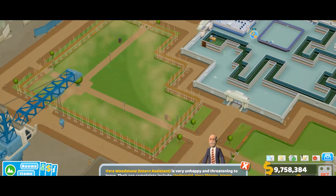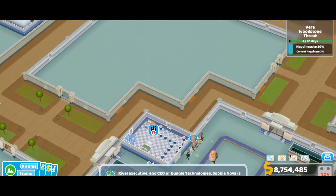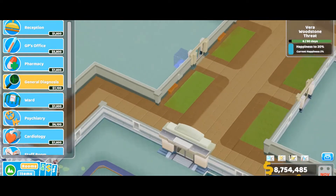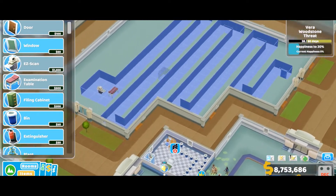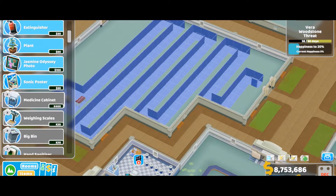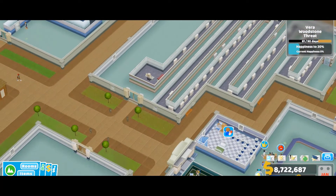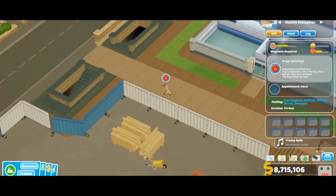Let's buy every plot. Let's start by giving them what they want — they seem to want a general diagnosis, so it's kind of the same deal as the pharmacy, except this time there's heaters all around. Happiness reached zero — top complaints: very thirsty, very bored, ugly environment.